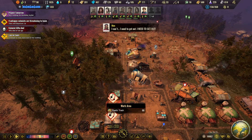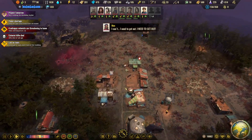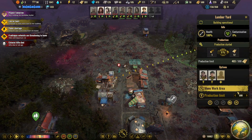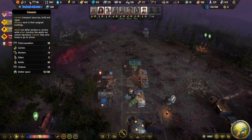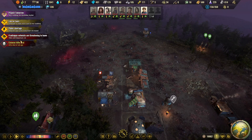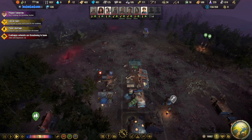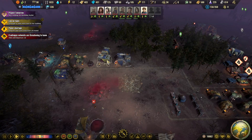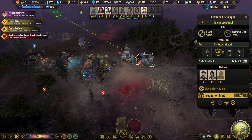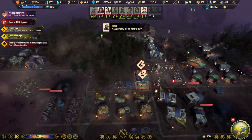Let's just up some of the production levels and then we should be able to get it. Oh, not anymore — a few people died. Four unhappy colonists are threatening to leave. I guess they think they know better and that's why they're going to leave. Well, if you want to leave, just leave — just don't bother us with your presence in our colony.